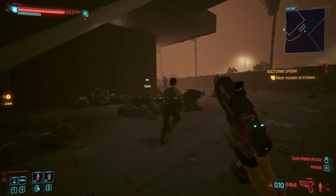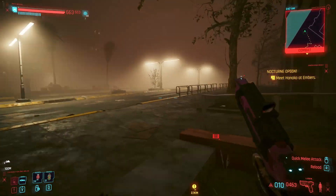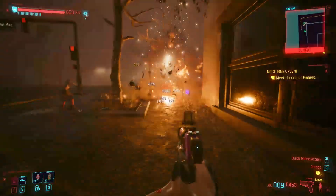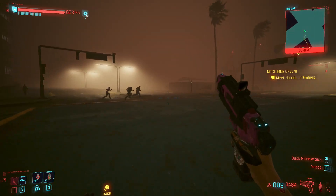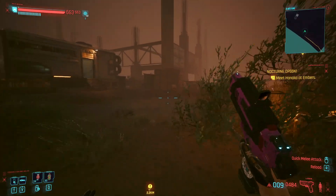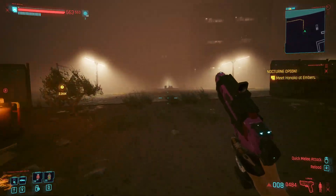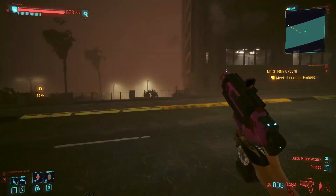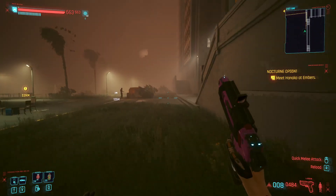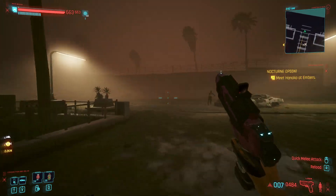I usually get rid of a reload here, then get these guys, jump up this way, kill these three — 550 engineering XP already. Then I get these guys, over the fence, past the stairs, up the alleyway. These guys can't even react, this is so quick.